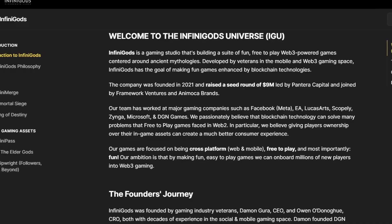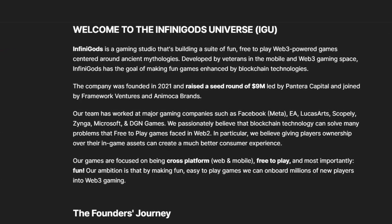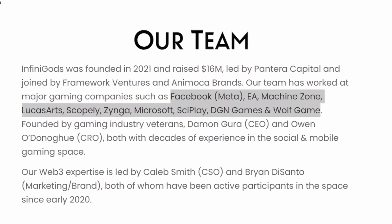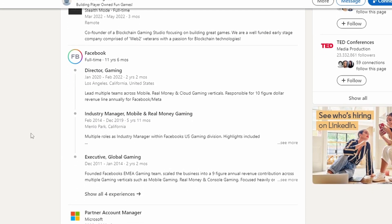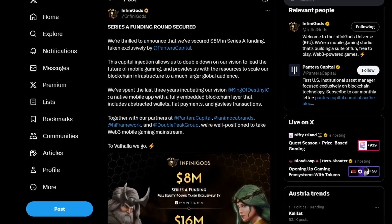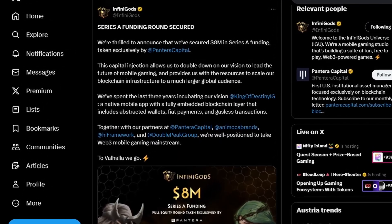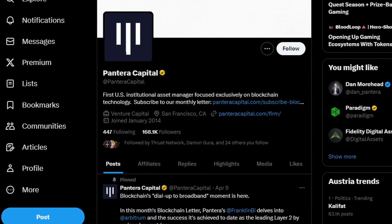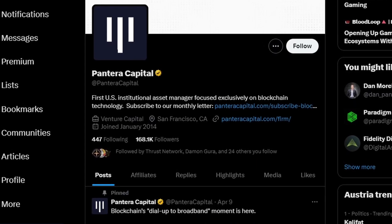Infinigods is a mobile gaming studio that develops casual Web3 mobile games. Their team has worked at major gaming companies such as Facebook, EA, Zynga, Microsoft and many more. In fact, their CRO worked several years at a leading position for the Facebook gaming department. Just recently they announced that they have secured a Series A funding round, exclusively taken by Patero Capital, which is a tier 1 VC. I want to emphasize how big of a deal it is that a tier 1 VC takes up a huge funding round like this.